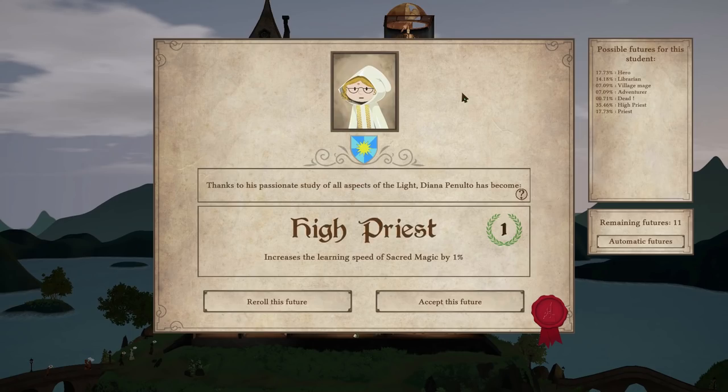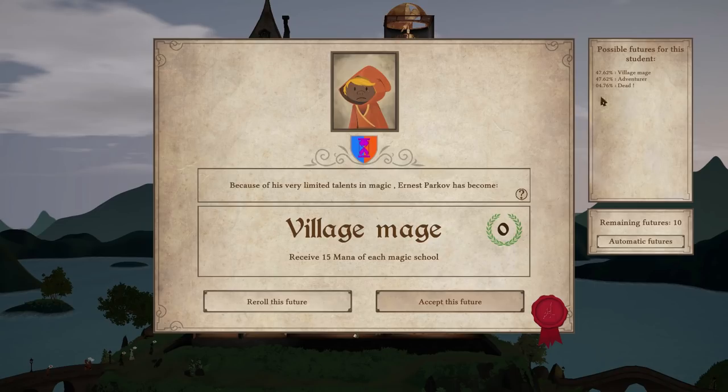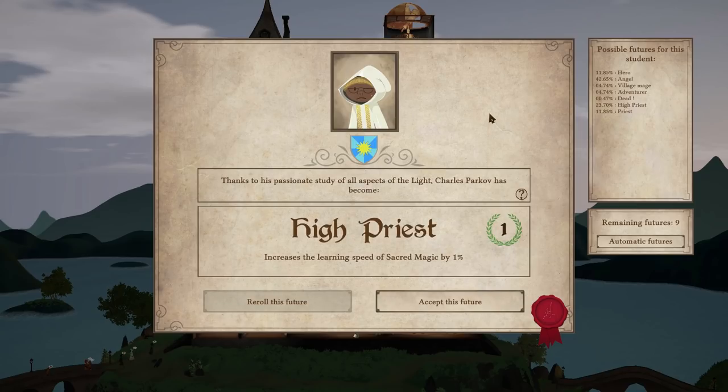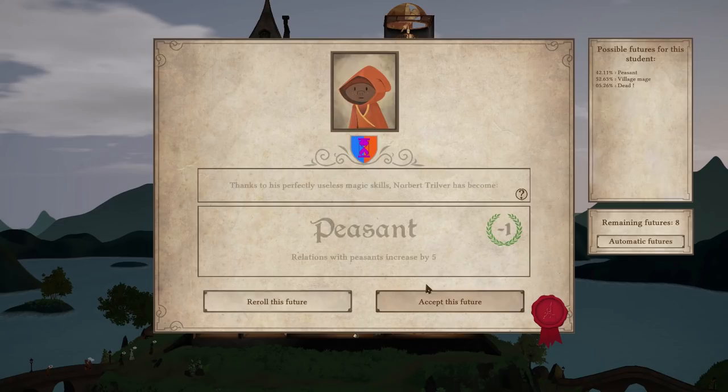We have some students graduating. A high priest — I don't think we've seen that yet. Increases the learning speed of sacred magic by 1% and a prestige point as well — yes, we'll take that. Village mage, an adventurer or dead — we'll have a village mage. A priest — you could be an angel, you've got a 42% chance. Let's reroll — you become a high priest. I kind of wanted you to become an angel, but OK, accept that future.